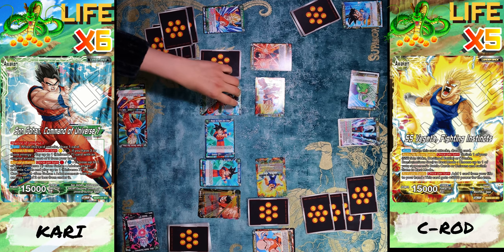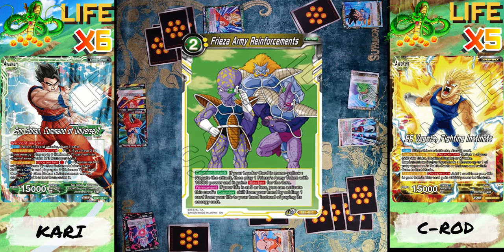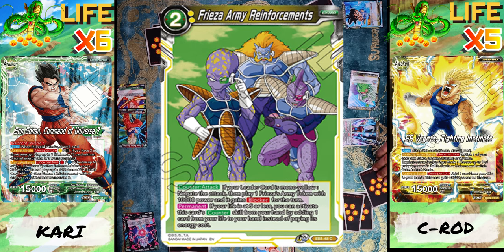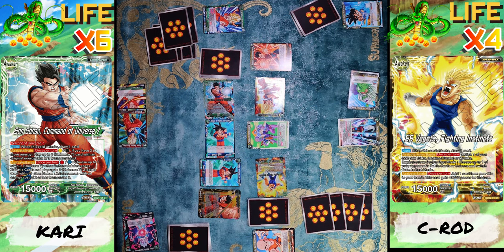With the new Z stack — got that Z stack — and he gains barrier as well. I attack your leader. I'm gonna counter that and activate Frieza's Army Reinforcement. When you attack, I get to take a life and bring out a token that's also a blocker for the turn. I draw one and pass to you. Not bad — you brought out your Z battle card.